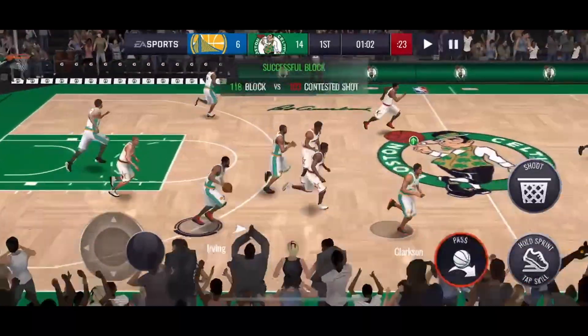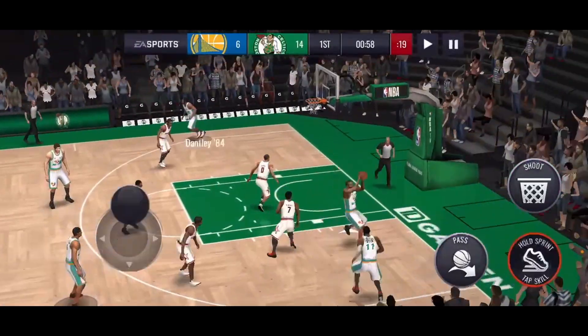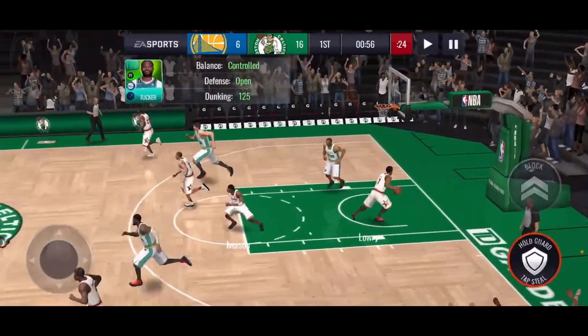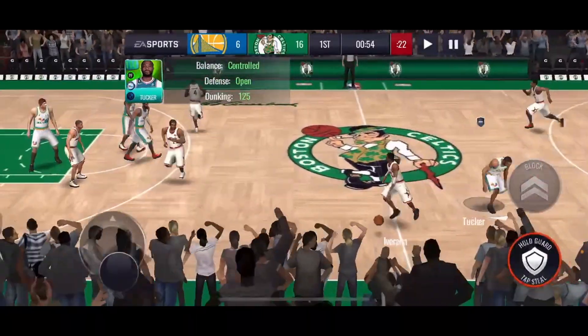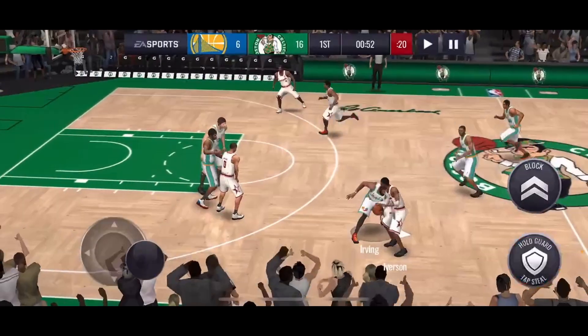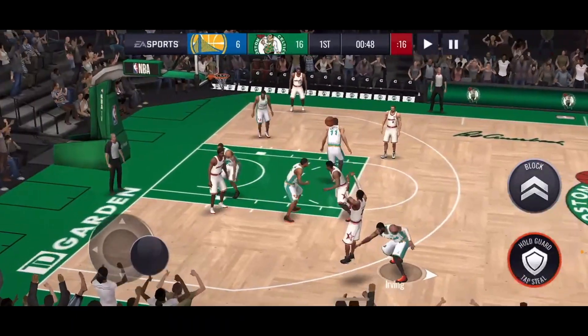Good block by Lopez. Okay, we gotta get PJ Tucker involved again. Oh my goodness — these players actually have the best dunk package. I did not expect that at all, I did not expect that at all.